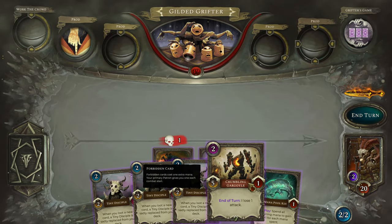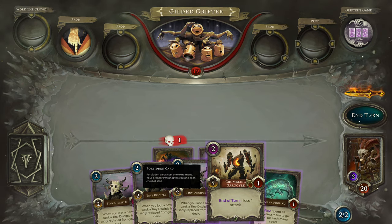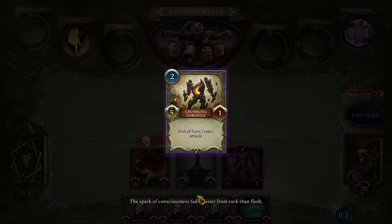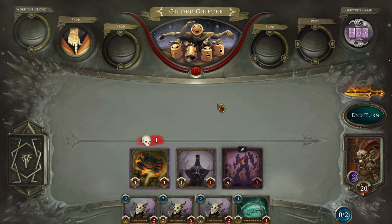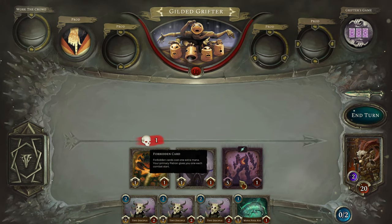The Crumbling Gargoyle is from the Ravager primary deck. It is a 2-mana 5-1. This is a forbidden card, so it was given to us by our patron — how kind of him. This is a 5-1 that deteriorates every turn, losing one attack.